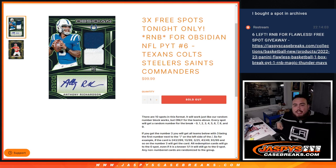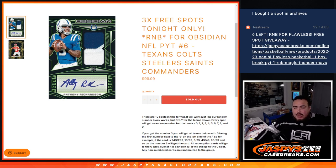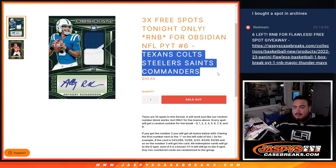What is up everybody? Jason here for Jaspi's CaseBreaks.com. We just sold out the R&B filler for Pikachu number six of Obsidian football. This R&B serial number break includes the Texans, the Colts, the Steelers, the Saints, and the Commanders.